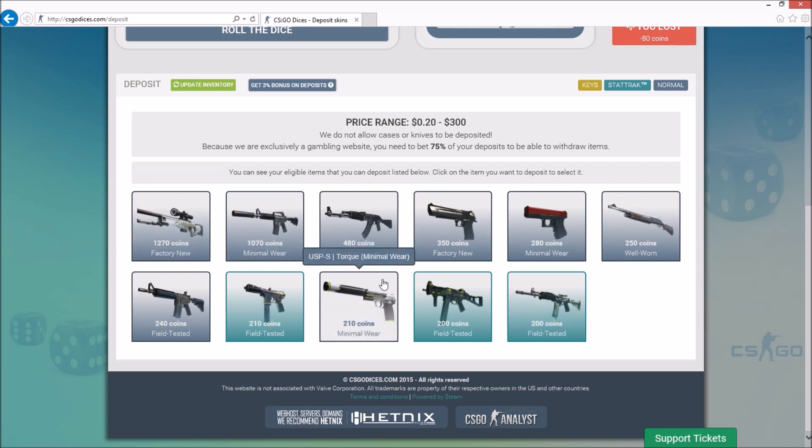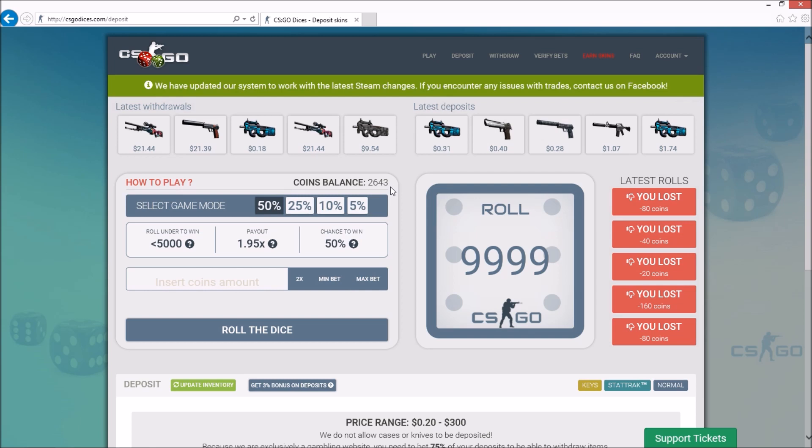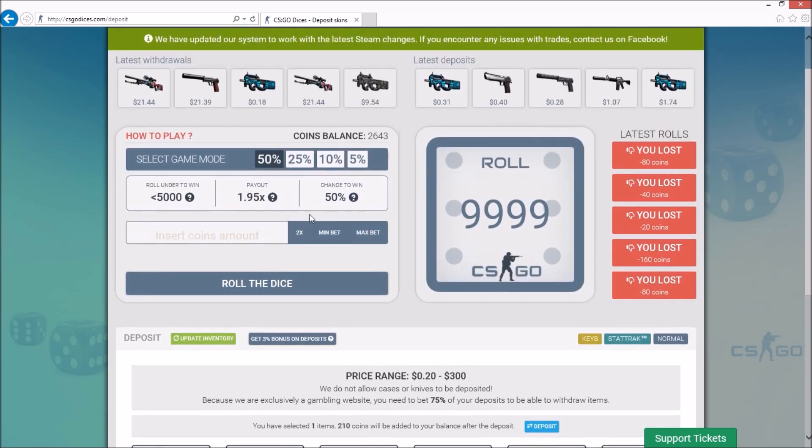I'm just going to give you guys a rough demonstration of what you'll need to do to deposit. After you've hit update inventory and you get all your skins in here, you're going to need to pick one that you want to deposit. For my method, I'm going to recommend really nothing under 2,000 coins — maybe 1,500 at the very least. You can always do more, but you want to have at least 2,000 for this method. I'm just going to click on this torque here. After you click on it, it'll say you've selected one item, 210 coins will be added to your balance. Then you'll need to hit deposit. It'll bring up a little area where you'll hit go to trade. Once you accept the trade on the Steam trade page, give it anywhere between 10 and 30 seconds to confirm the trade, and then it'll add the coins to your balance.